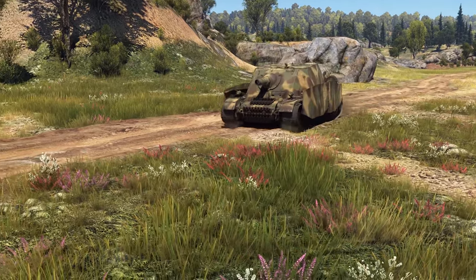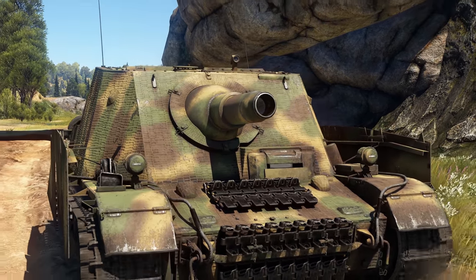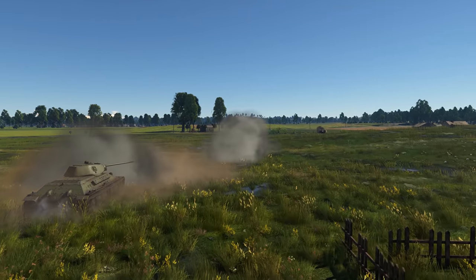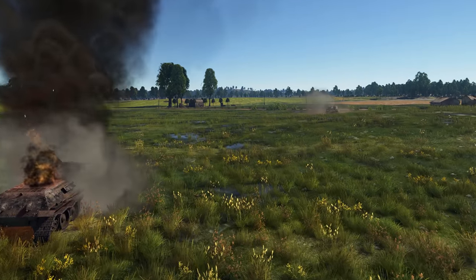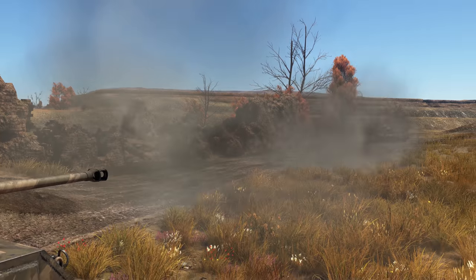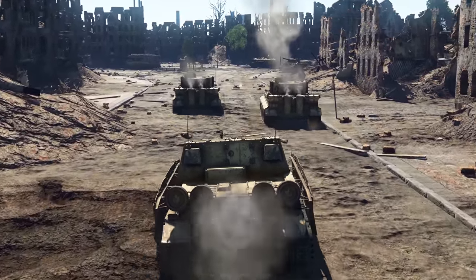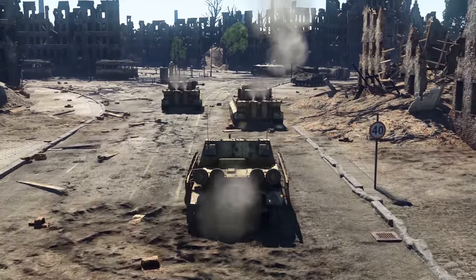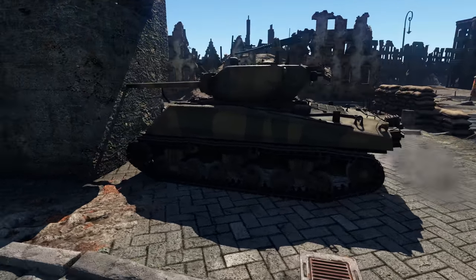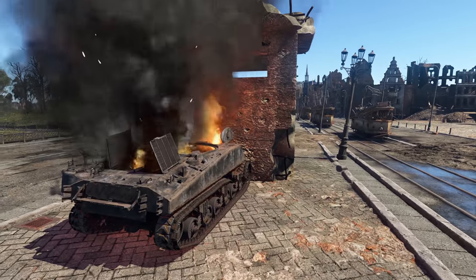Let's start with Germany and its glorious Brumbar, an SPG found at BR 4.7 armed with a powerful 15 cm howitzer. The first thing to take into account is the very low velocity of your rounds — because of this, you're most effective engaging enemies up close where you simply cannot miss. Your front can take a lot of punishment, but it has its share of weak points. It's not a good idea to go solo at the very start of the match — stick to the team so you have someone to cover you while reloading. Don't forget to make full use of your high caliber: when engaging a sturdy tank or a vehicle behind good cover, shoot at the ground right next to it. A 15 cm HE round is no joke — it's often enough to seriously damage or even destroy the opponent's vehicle.